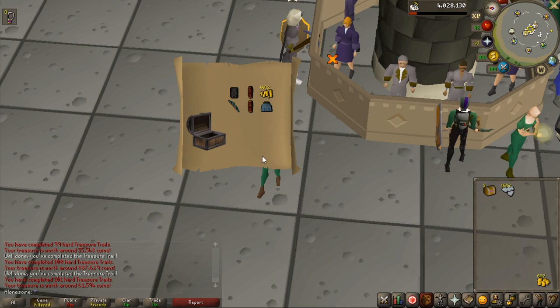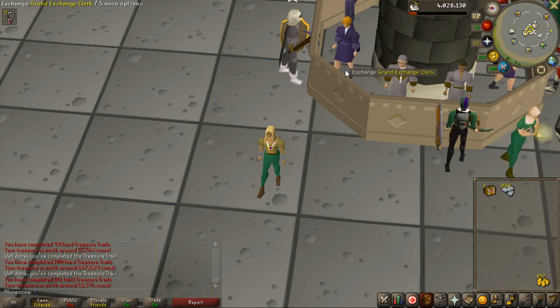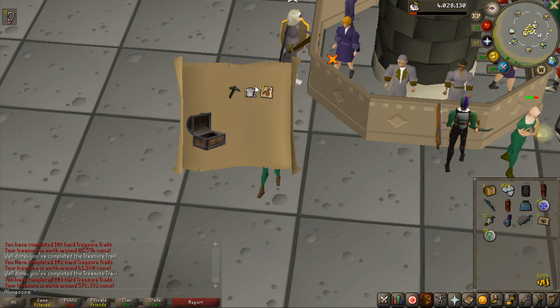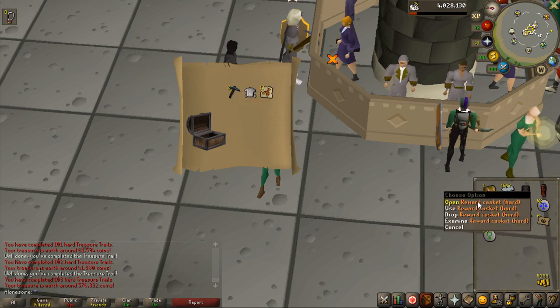Let's get them opening. Oh — the twin gnome child in the same casket? Holy — what are the odds of that? That's actually crazy. It's not worth a lot but I've never seen that — really really cool. Oh, 500k — another one of these god dhide bodies, really good value. Okay, last one — I'm really happy with this opening. I got a good loot and an honorable blessing — I don't have that one.